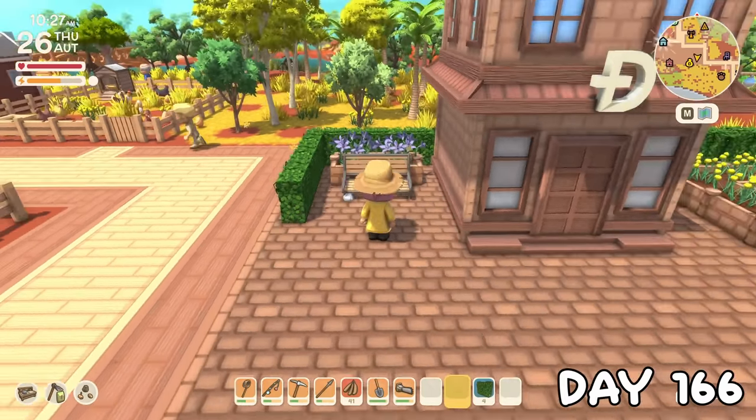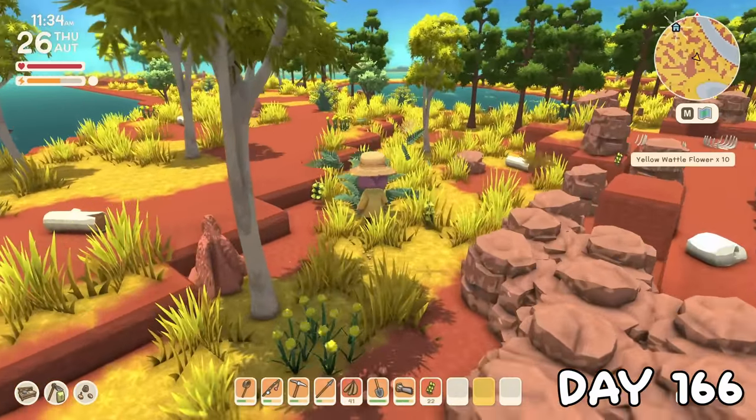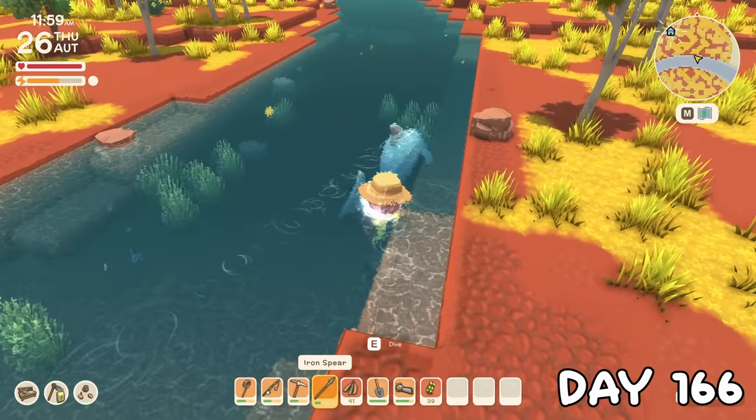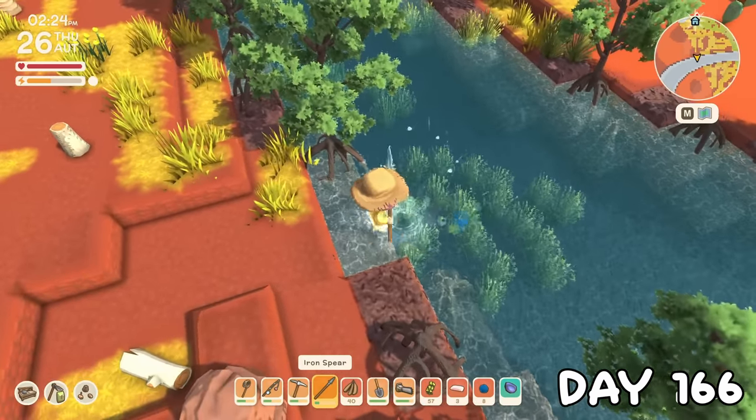On day 166, I cooked up a load of bush limes for a shipment quest for Fletch before adding a little cosy seating area next to the bank. With having multiple kegs, I was now out of wattle flowers, so I went gathering for a while and managed to successfully chase down a shark. I also poked at any jellyfish close to land because it occurred to me I'd never made a jelly brew before.